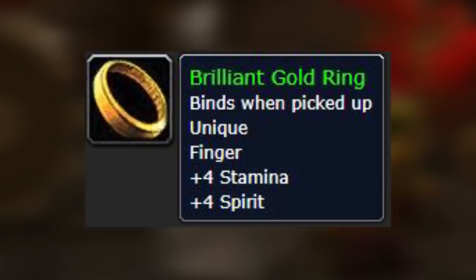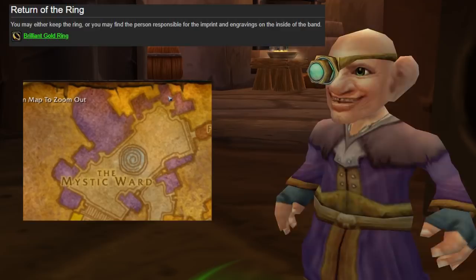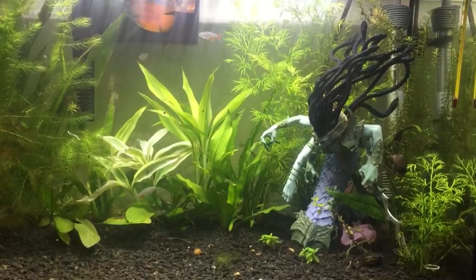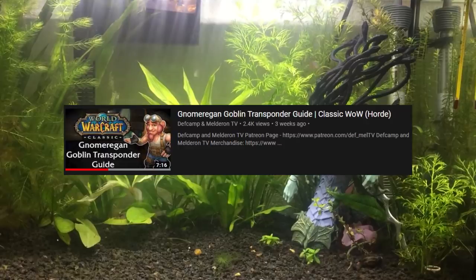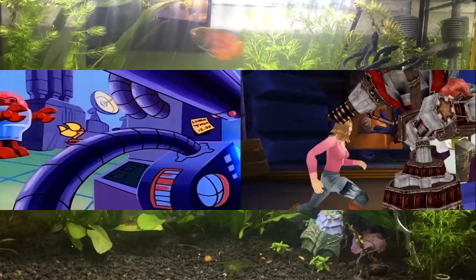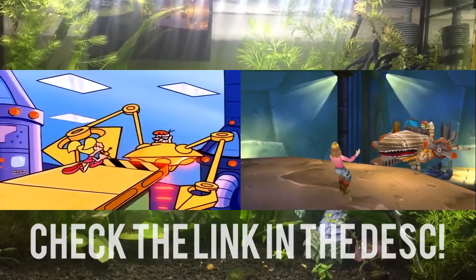For Horde, turn in the ring to the guy who gave you Rig Wars. For Alliance, turn it in to Tavish Delkissar in Ironforge. And that's Gnomeregan! Thanks for watching. Huge thanks to Melderon for helping with voice work in this video — they also have a good video about Gnomeregan covering patterns and BoE drops, so check their link in the description. There's also a side-by-side comparison video of the intro with the real one from Dexter's Laboratory in the description.